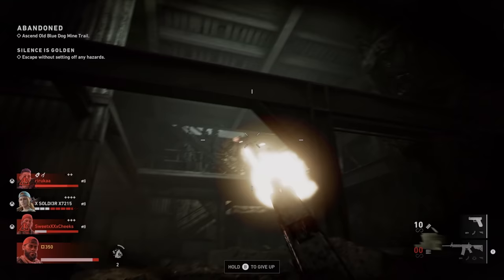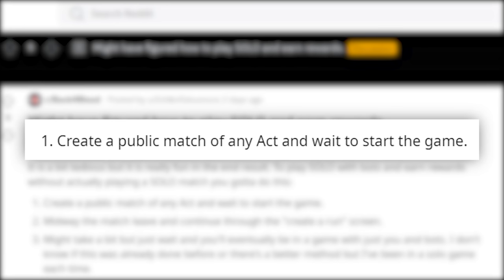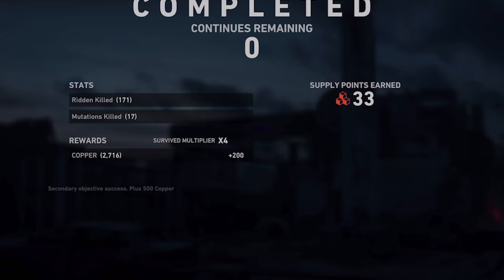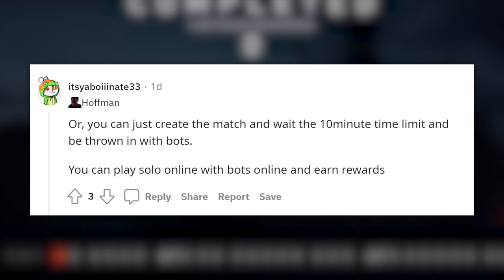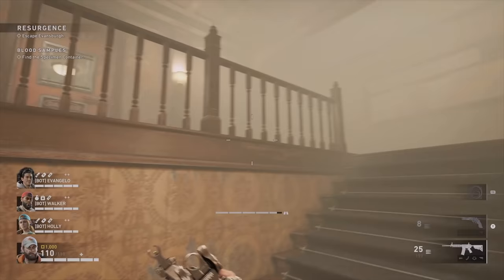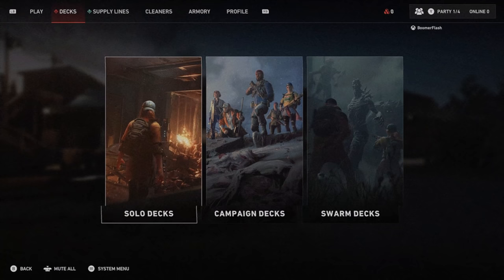How it works is pretty simple, but it's not a surefire thing. Reddit user Ichiko Tatsumura was able to pull this off by starting a public match, entering a game, leaving the match, and starting it up again from the create a run screen. It doesn't always work, but eventually you'll get into a game with just bots. Another user, Ichiboynate33, says you can create a match and wait the 10-minute time limit and it'll throw you in a game with bots every time. Both options are kind of dick moves to other players, but if you absolutely have to play solo, these are the ways to do it.